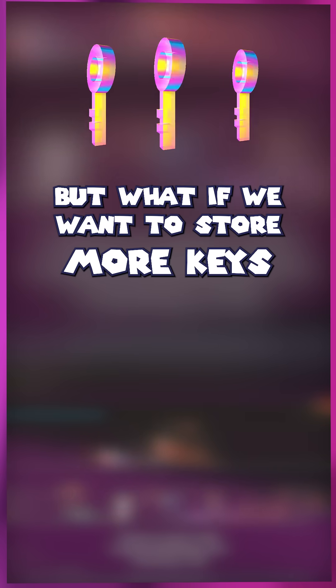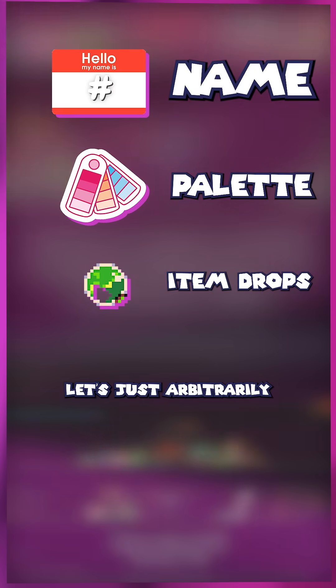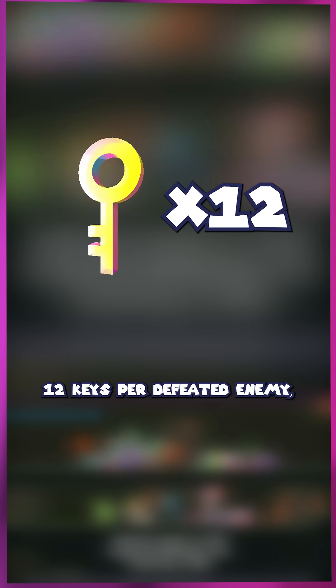But what if we wanted to store more keys about each defeated enemy, like their name, their color palette, what items they dropped? Let's just arbitrarily say we're going to store 12 keys per defeated enemy, which is a lot. And let's do 20 enemies per second instead of 10.